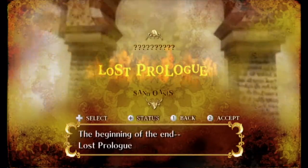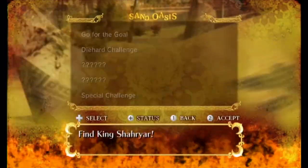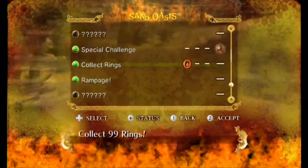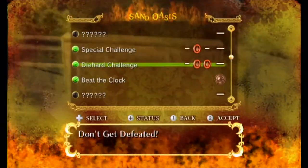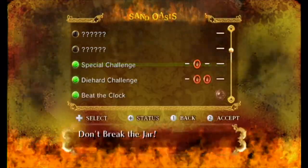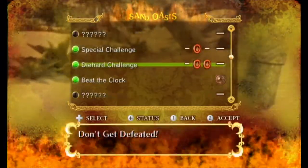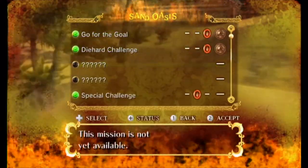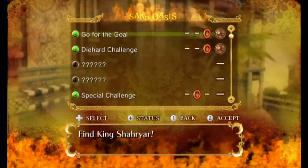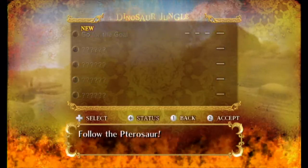Not doing anything, and also not taking a huge chunk of time out of an episode. Now we're moving on to Dinosaur Jungle. I looked something up between episodes about what the fire souls and silver medals are all about - those are how you unlock things throughout the game. So I should go through these between episodes and start trying to grab some of them. Sand Oasis I'm not quite done with yet, but those other missions might unlock as I progress through the story or unlock more fire souls. For now, let's go to Dinosaur Jungle - go for the goal, follow the pterosaur.